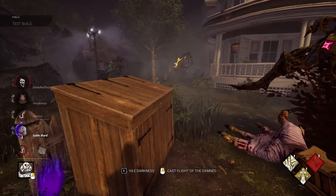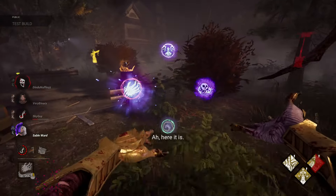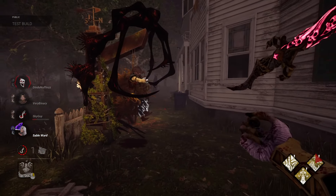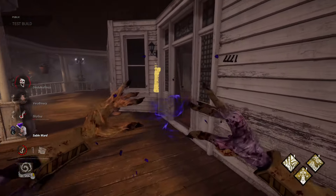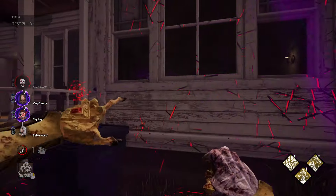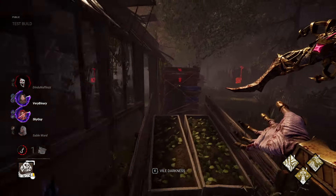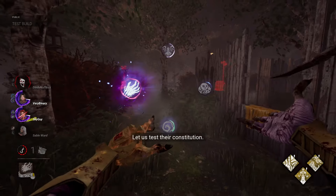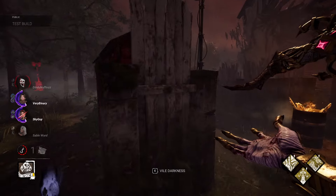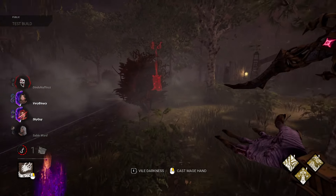My main issue with Vecna's power is that I felt as though I had to make split-second decision-making and had to be on top of my timing 100% of the time in order to get the most out of my power. That isn't necessarily an issue — a large majority of Dead by Daylight killers are autopilot the majority of the time, so having a character that requires split-second decision-making is fine and good. But I felt as though that was the only time I would ever get use out of my power. I want to be rewarded for trying, but I also shouldn't have to completely sweat to get value.